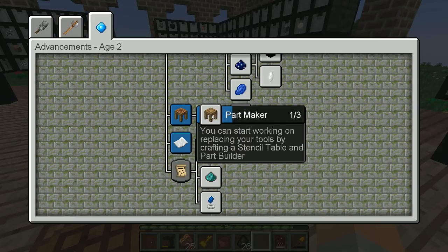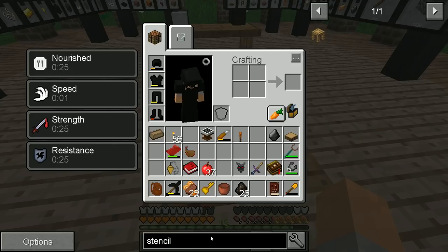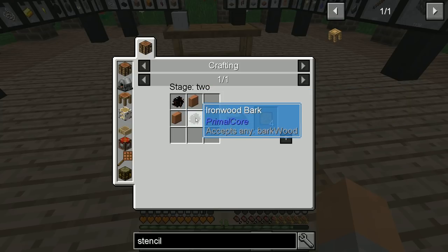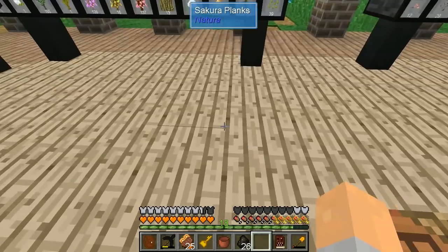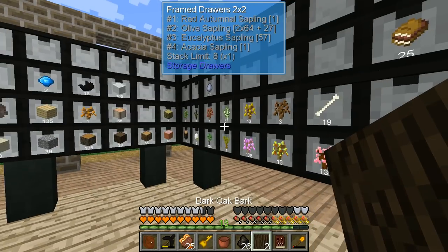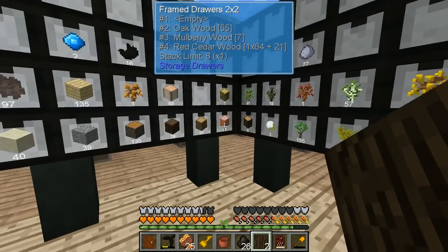Start working on replacing your tools — craft a stencil table and part builder. A stencil table is going to require a blank pattern and planks. A blank pattern is siding and bark, and it can be that form of bark as well. I know that we have two bark here. I don't think that we have siding right now, but that's easy enough — we can just go ahead and make some.